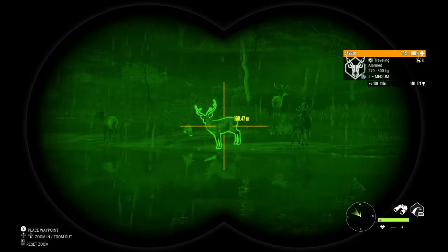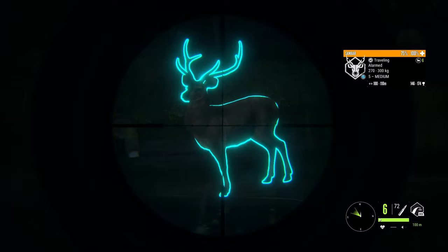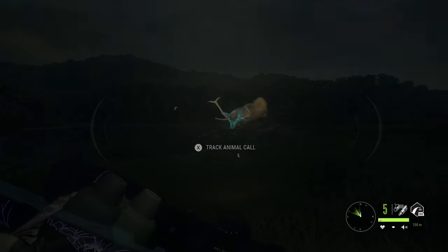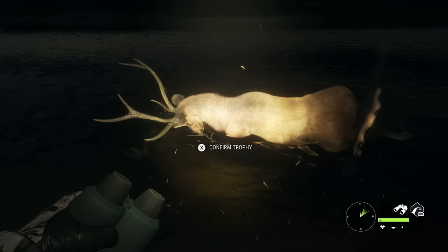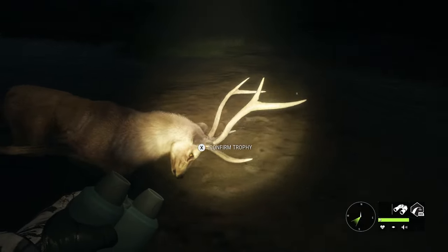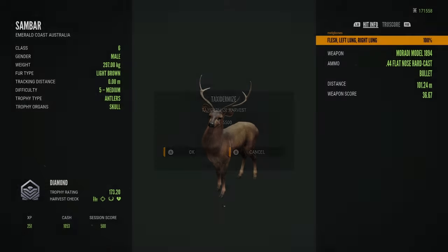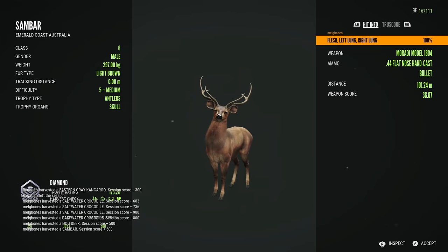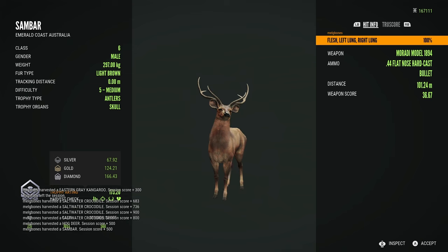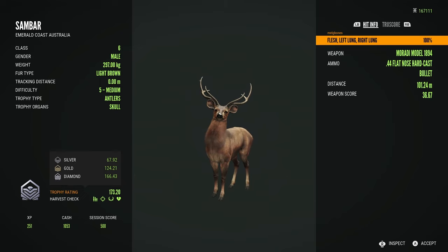This next clip was taken in the exact same server at the exact same lake but just at a different time to that diamond hog deer. This was a huge level five sandbar — there was no doubt in my mind it was going to be a really big diamond. He looked absolutely massive. If hog deer and sandbar drank at the same time they would have been side by side at this lake — literally the same lake, same zone, same server, just different times. You can see in the multiplayer chat the hog deer was my previous harvest with a plus 500 and then the sandbar diamond with a plus 500 too. This guy is actually my biggest diamond sandbar ever at 173.20.